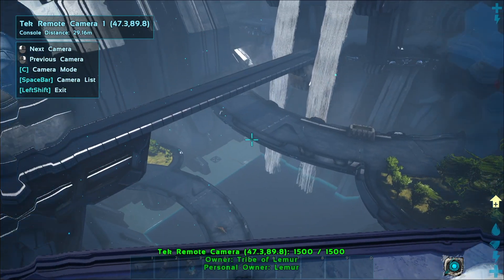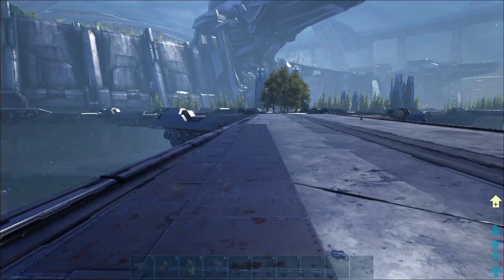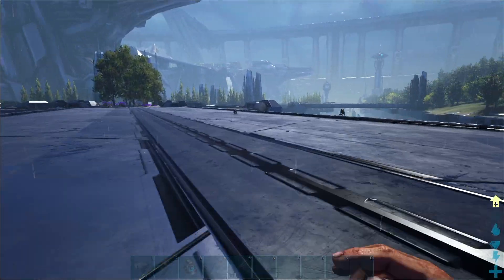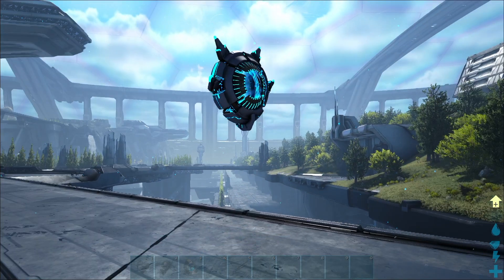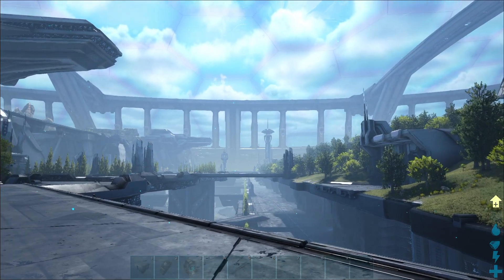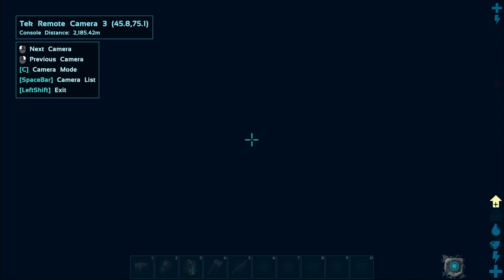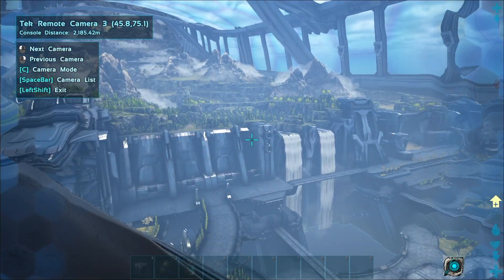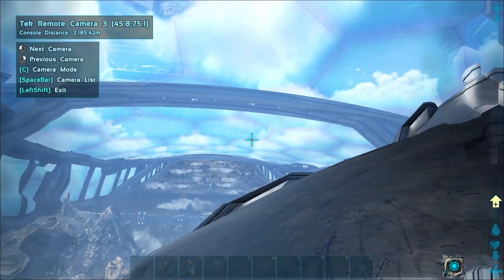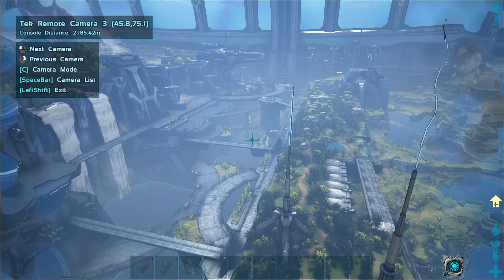The next question is: what is the maximum distance for these cameras? We're going to pick one up and see how far we can place it. I placed a camera on what looks like the Seattle Space Needle structure directly in front of us. Accessing the camera and waiting for it to load — there really is no max range on these cameras. You can place them as far or as close as you want, and it gives you access to check things out and see what's happening at a distance.